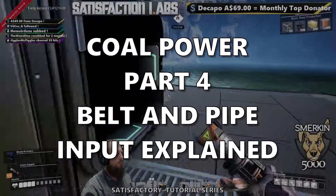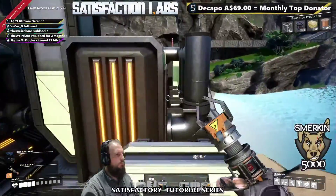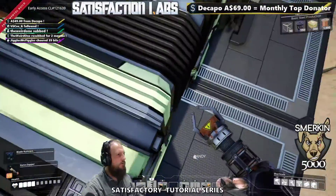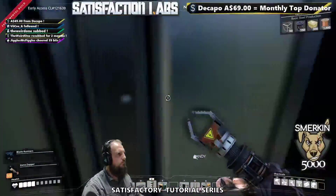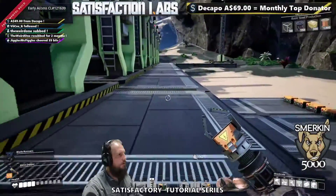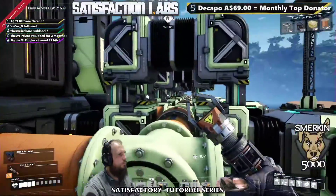The next part is we're going to have three water extractors down there bringing two pipes up. One pipe coming up is going to feed in here and the water is going to be distributed. The other pipe we're going to feed around the back of the generators here, come all the way around the back, and feed it in here so the water will feed that way.